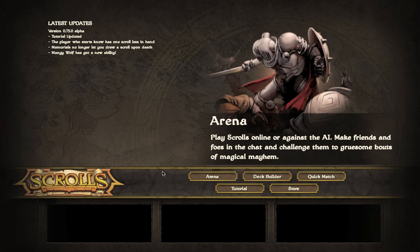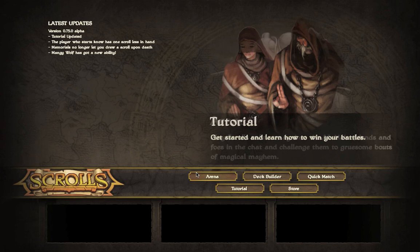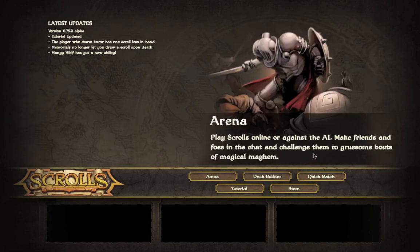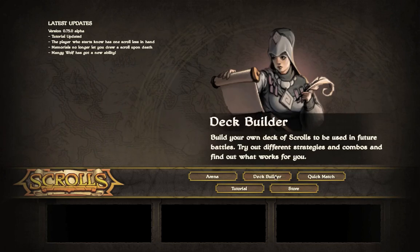I'm going to give you a minute to look over your options. If you've not seen anything before, I recommend starting with the tutorial. If you've done the tutorial and want to know what to do next, either check out the arena or the quick match video. In the arena we'll link to the quick match video so you could start there. After that you can come back and check out the store and then finally the deck builder.